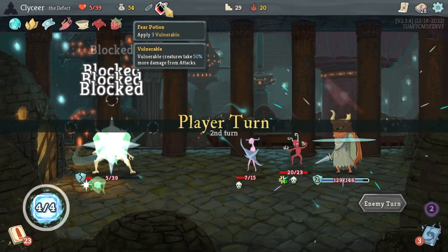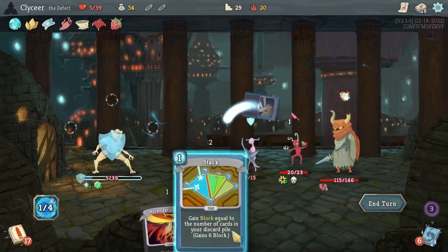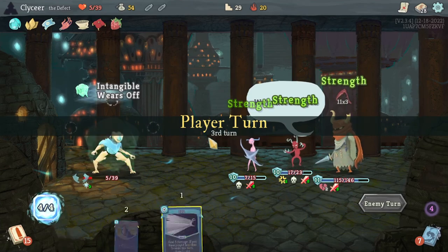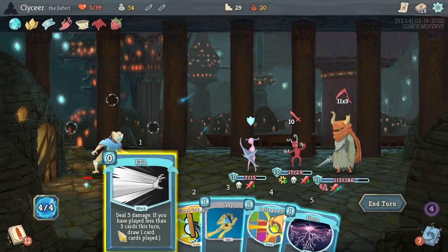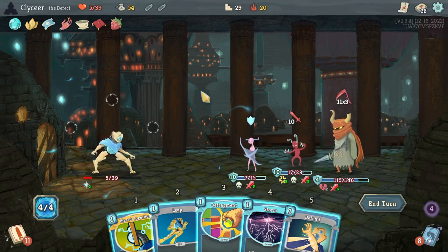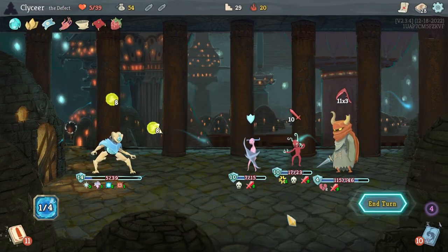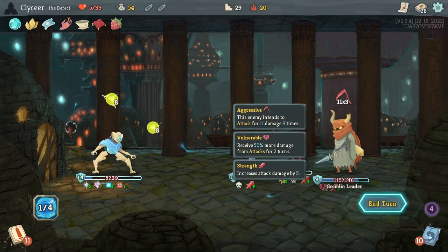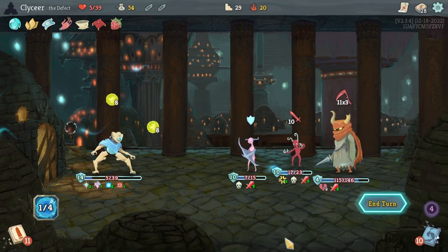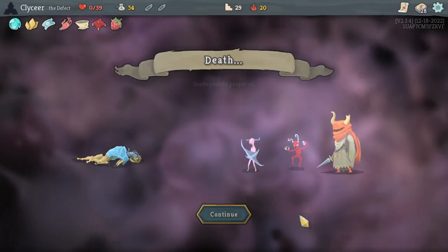I should have probably tossed the Fear Potion — I don't think it's going to matter, I think I'm super dead. Unless Apparition is the next card in the deck — it's not. So yeah, I'm super dead. I can make a couple Lightning Orbs. No matter where they hit, you have way too much health. Even without that block, if both Lightning Orbs hit here, they'd survive with one.